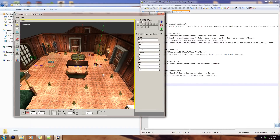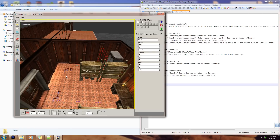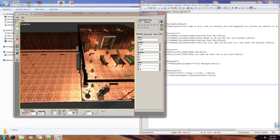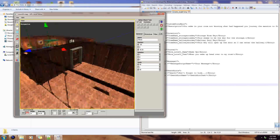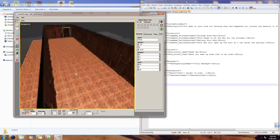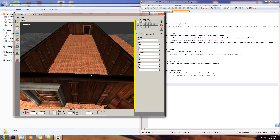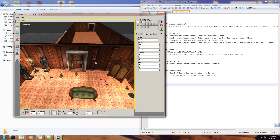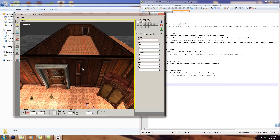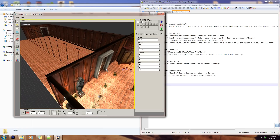Hey guys, it's Techofreak here, and welcome to episode 13 of my Let's CS custom storage creation tutorial for Amnesia. Today we're going to do some cool stuff. I decided I'm going to go over how to use timers. I'm going to use them for a specific scenario: to spawn in a grunt after 60 seconds has passed, and then start another timer that's going to despawn the grunt after another 60 seconds.